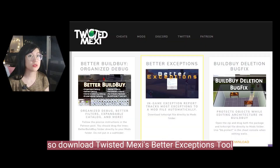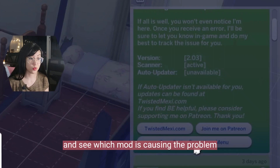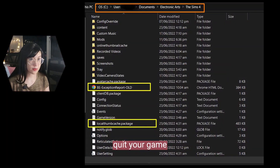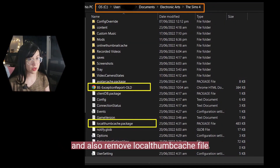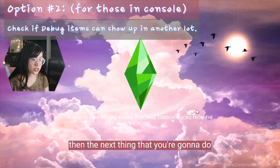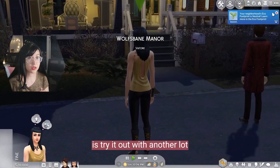Download Twisted Maxi's Better Exception tool to scan your mods and see which mod is causing the problem, then replace or update it. If you get any last exception error, quit your game, remove the last exception message, and also remove the local thumb cache, then restart your game after running the Better Exception scanner again.